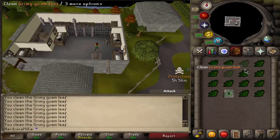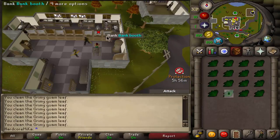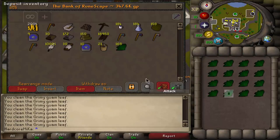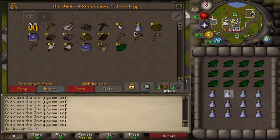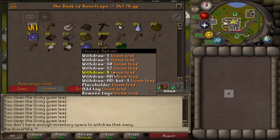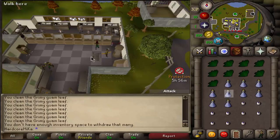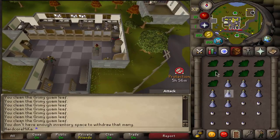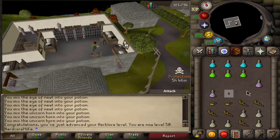Just about done cleaning all the Guams. Now I need to make them all into attack potions. That gave me like 26 Herblore straight up. I think 9 of each is gonna be how much I want to take — 9 of these, 9 of those, 9 of these. Perfect. And let's make a ton of attack potions.